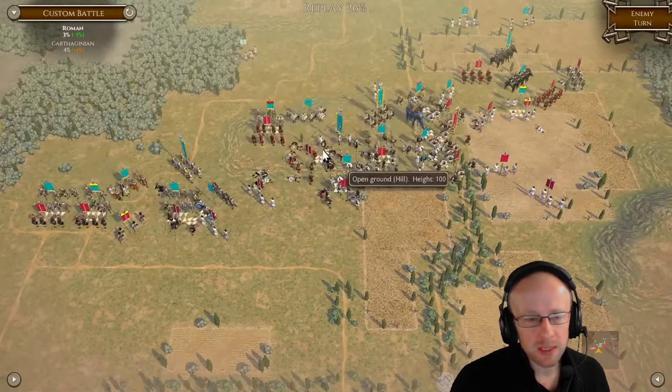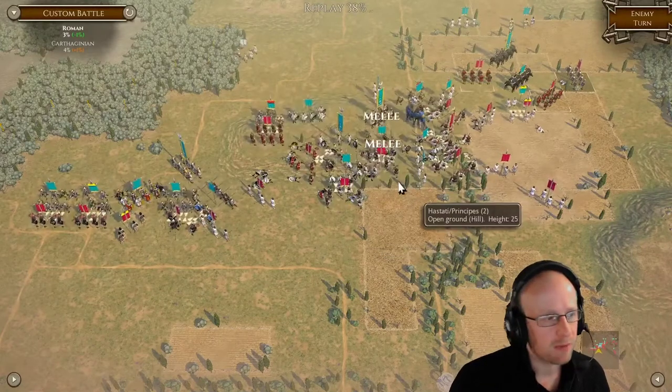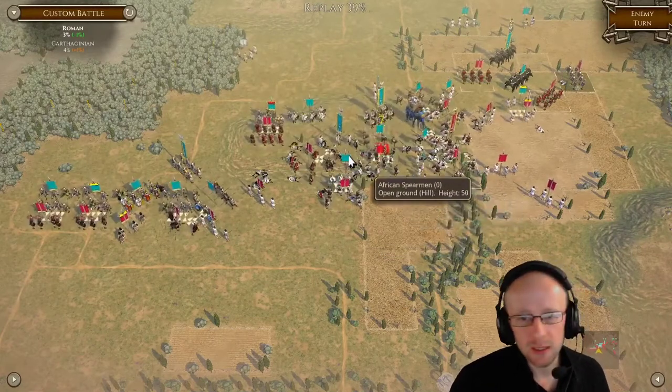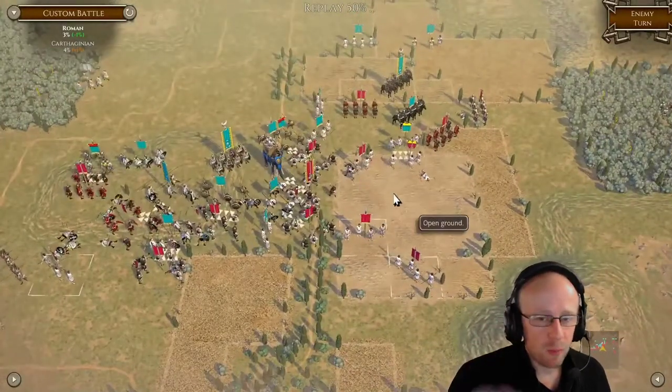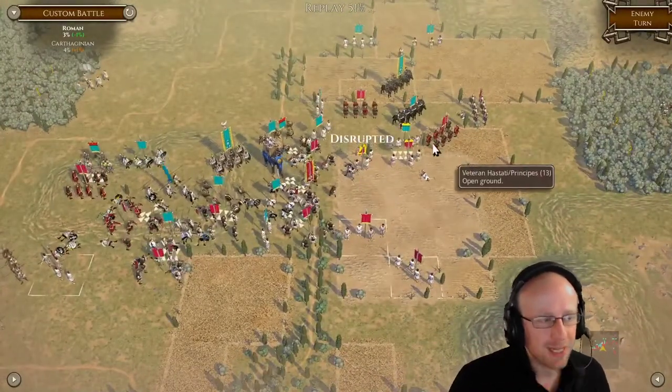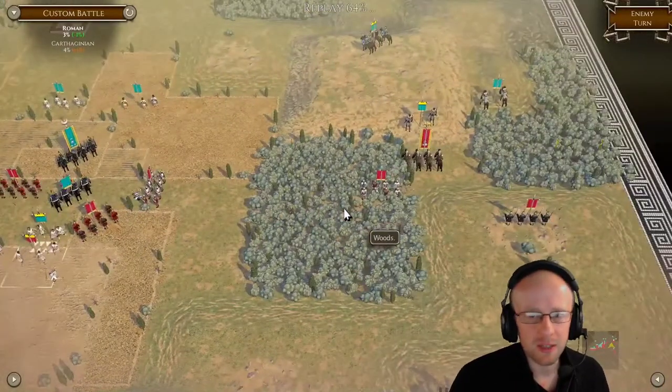He just forms up but turns one Spanish unit around with a commander on that left flank. And this Hastati-Principes is not winning particularly well but is holding his forces static — acceptable loss. His cavalry unit is just faffing around on the right side.